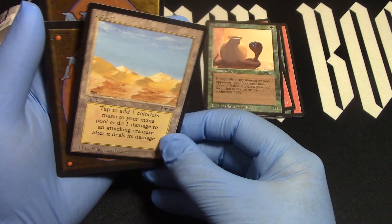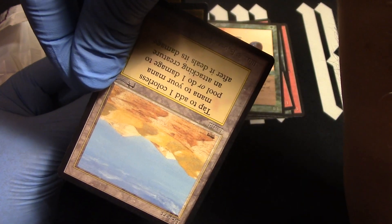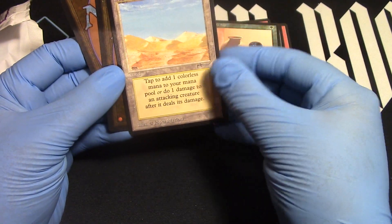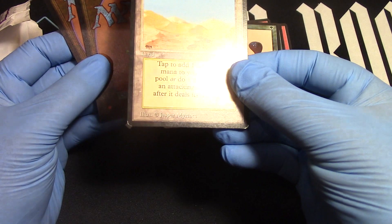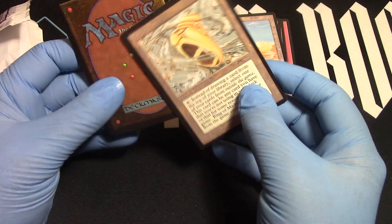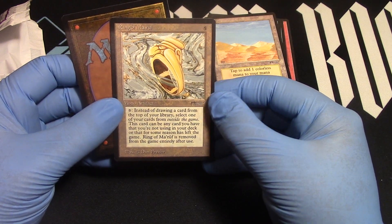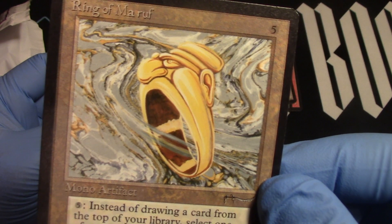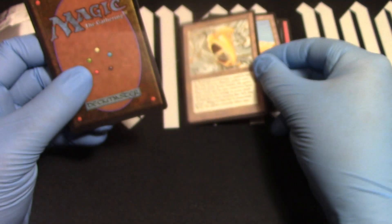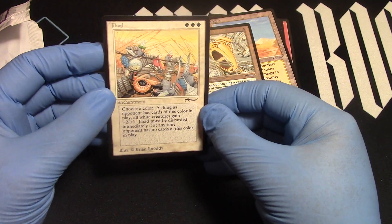Last one. Desert — oh, so many deserts. Great centering on that desert. The edges are kind of bad — no 10 on that one. Ring of the Roof — there it is. The ring that says... And the last card: Jihad. There it is. Jihad's pretty cool.